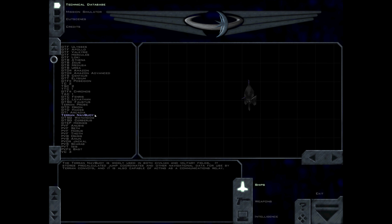The Terran NAV buoy is widely used in both civilian and military fields. It stores precalculated jump coordinates and other navigational data for use by Terran convoys, and it is also capable of acting as a communications relay.